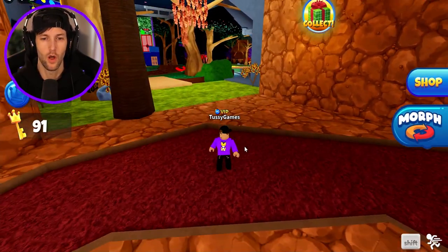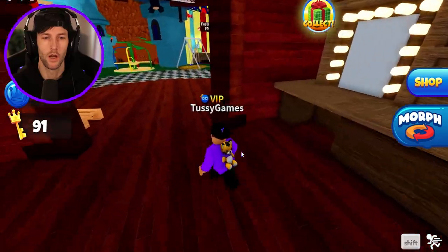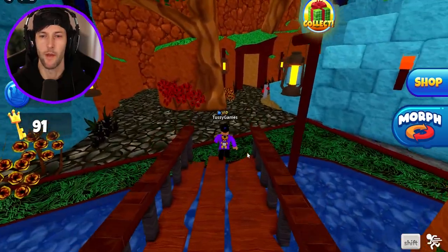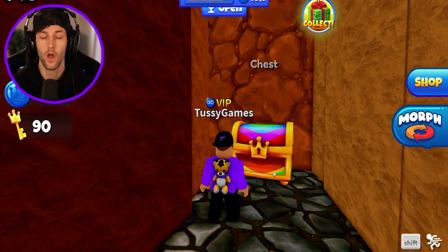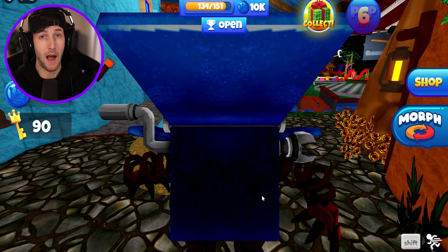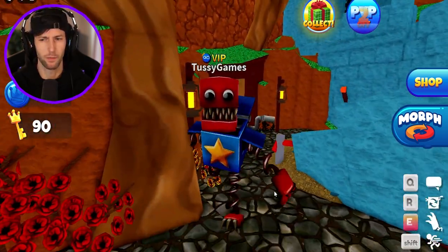Red Boxy will give us the morph but we have to defeat 15 of the red boxies, so that's gonna take a little bit of farming. Let's go over here and not get hit by Red Boxy again. We need to get some chests here. Our first chest of the new update — what's it gonna be? We got Boxy Boo! We got a Poppy Playtime morph inside of Rainbow Friends playground.